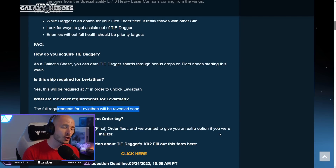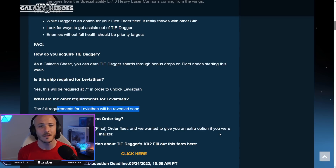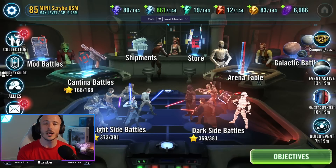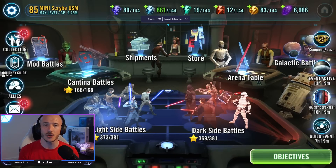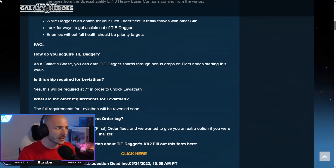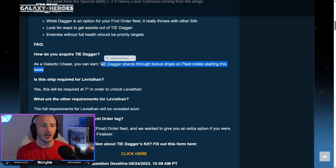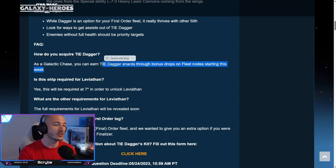For those of you that do not know what Galactic Chases are, they are temporary events, a little bit different to a marquee. These events just come around for a couple of days or a weekend where you can earn bonus shards off a particular node. The TIE Dagger is going to be on a fleet node — TIE Dagger bonus drops on fleet nodes starting this week. It's going to be available through fleet energy as a bonus drop, depending on where you are in the world.